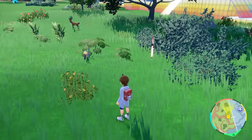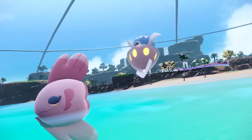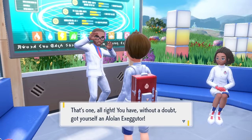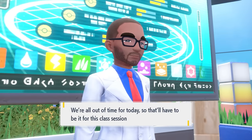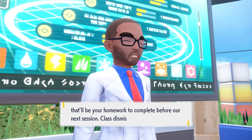The Oricorio Psychic form was there. I also saw Espurr, Meowstic, Cottonee, and Whimsicott. When I went into the water, I even saw Inkay and Malamar. After I finished exploring, I caught my Alolan Exeggutor and brought it back and showed the teacher, and the assignment was done. All the other players who didn't catch it had to do it for homework.